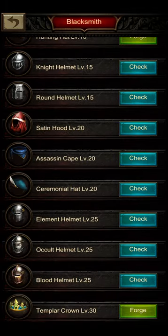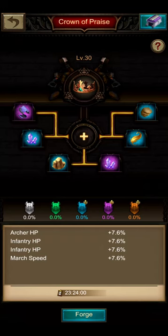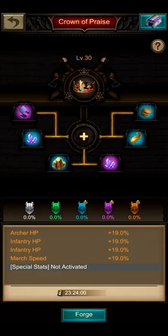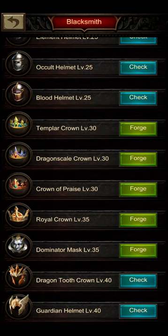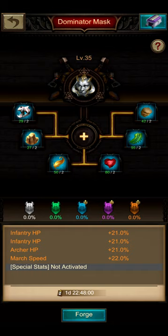When we look into the helmet, these are also very beneficial gear parts for the infantry plus archer combination. The Crown of Praise already gives your frontline and backline units an additional HP boost, and as with the weapon, you also get additional march speed. When you go to the level 35 gear part, the Dominator Mask, everything just gains a few more percent.